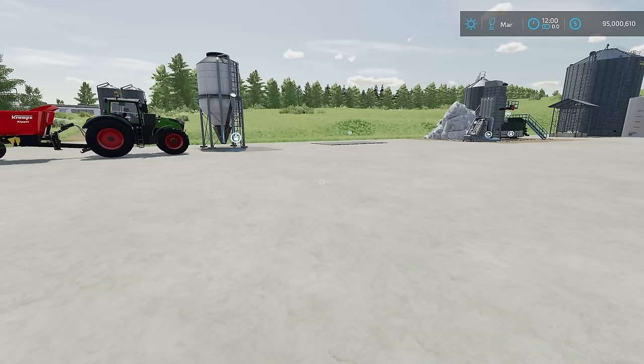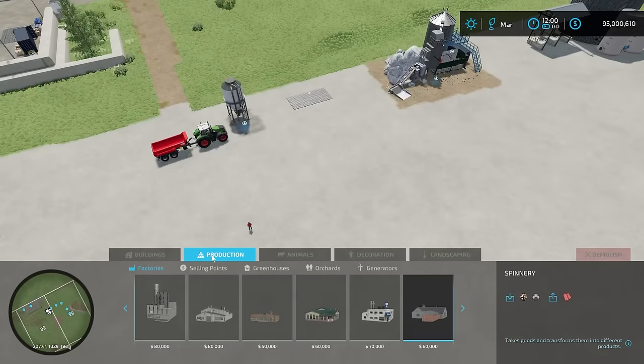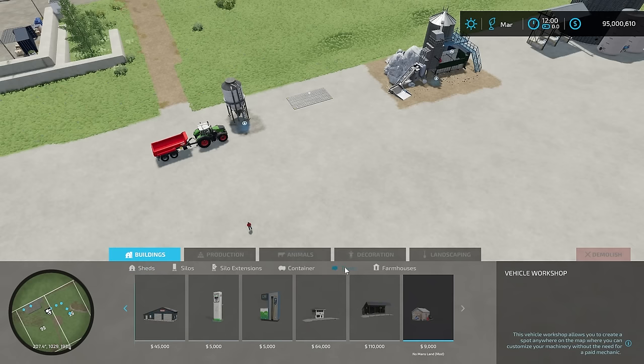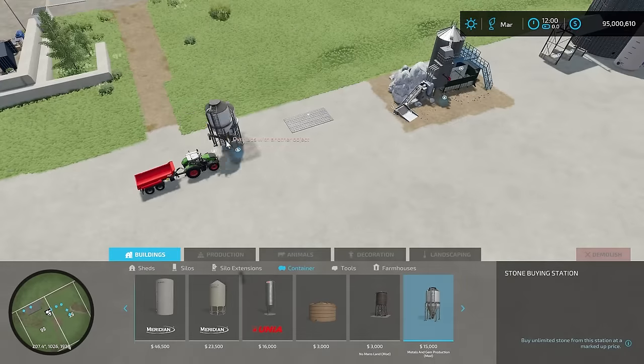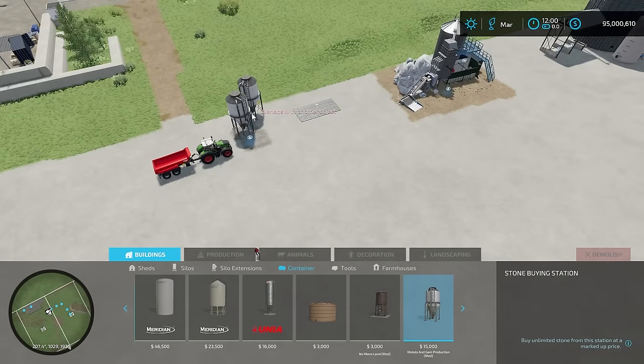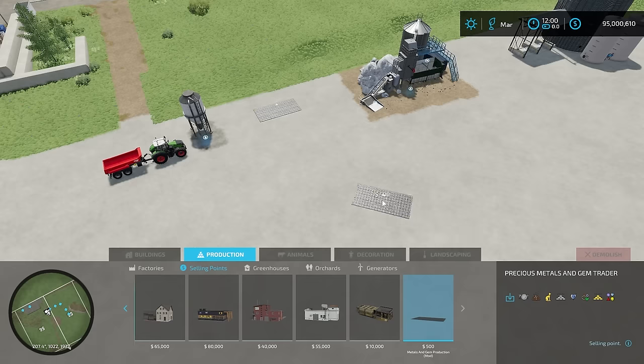Let's go through all the buildings in terms of price. In the building store under Tools > Containers we have the stone buying station for $15,000. Then under Production > Selling Points at the very end we have the precious metals and gem trader for $500, so if there's no sell point on your map that takes these items, you can place this down.